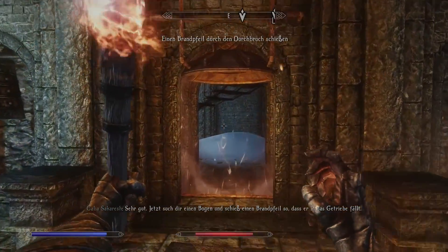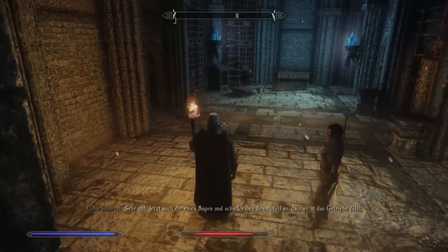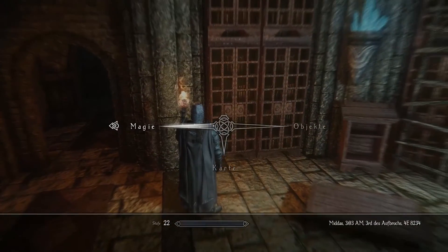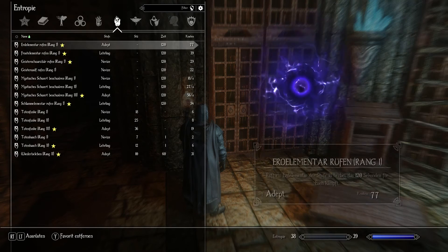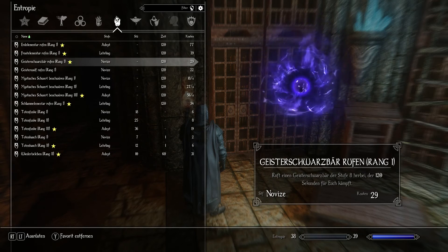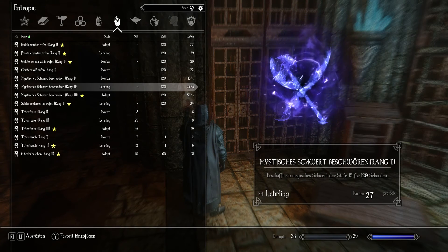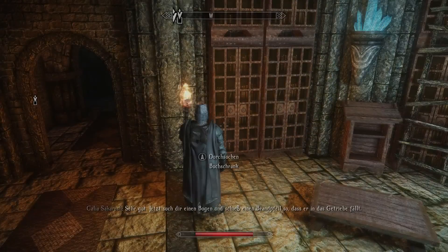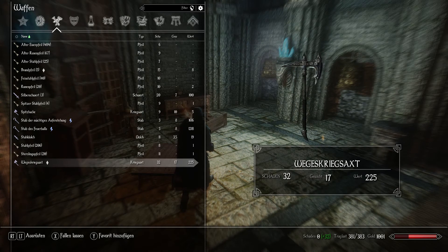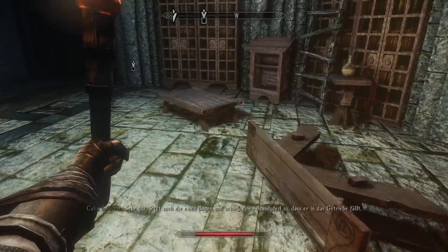Now look for a bow and then put a fire arrow up there. Good that I always threw all the bows away. But fortunately I think I have a summon bow spell. Don't tell me I sold it. Oh my god, I really sold it? Maybe I have a bow. Okay, no bows here. And there's no bow lying around here, obviously. Very convenient.